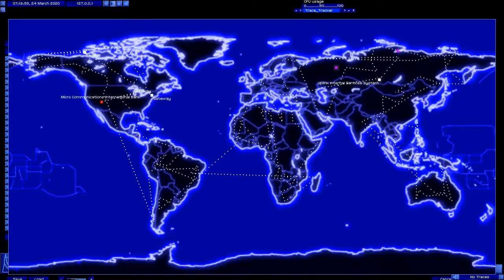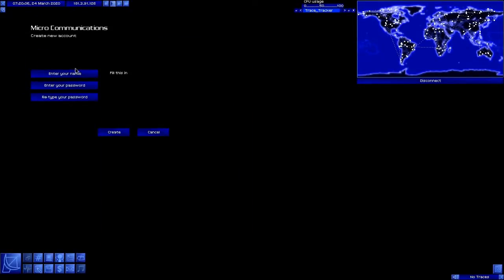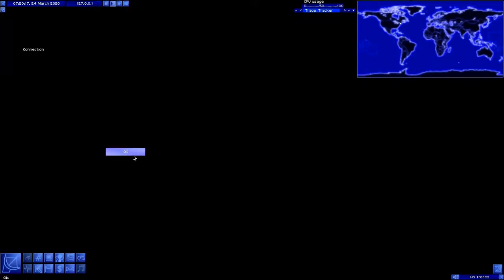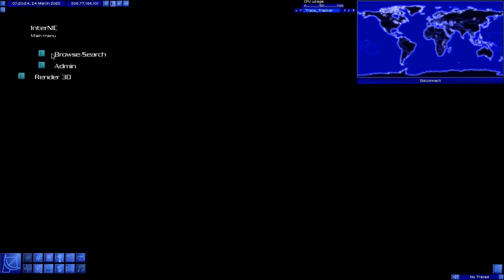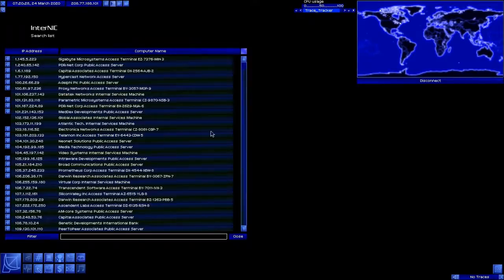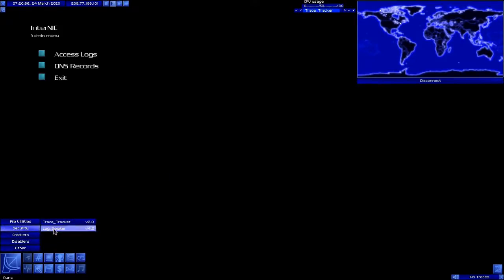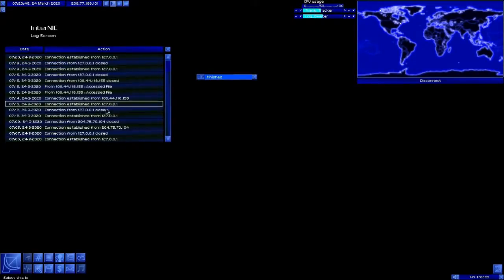We're going to create an account. Your new account has been created. We have no balance, no loan — that's fine. We're going to disconnect, we're going to clear logs — go into admin, log deleter, access the logs. Destroy you. And destroy you. You would think after a certain amount of time, seeing all that 127.0.0.1 would arouse someone's suspicion, but they can't prove anything, so who cares?